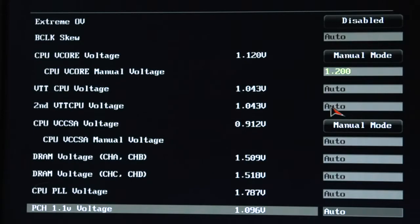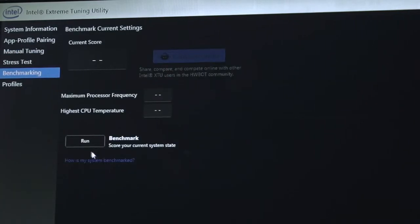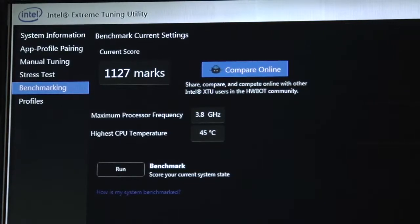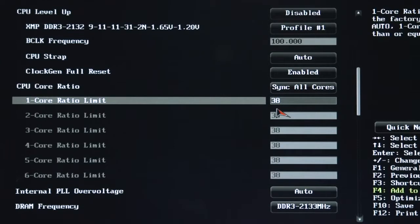Press F10 to save and exit. Now that we've applied overclock settings in the BIOS and booted back to the OS, we're going to use Intel's XTU utility to test the stability and performance. Select the benchmarking tab and click run. After the benchmark, we see 1127 marks, a little above our stock baseline. We'll go back to the BIOS, increase the ratio by one, reboot, and rerun the test — just like the GPU, stepping up speed until we hit a failure, then back it down to something stable.